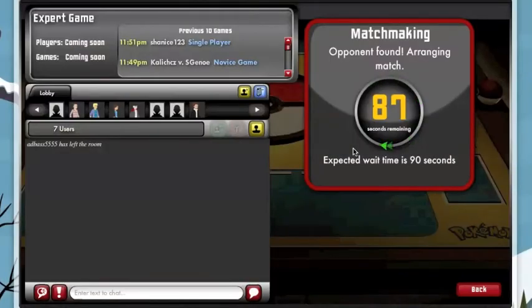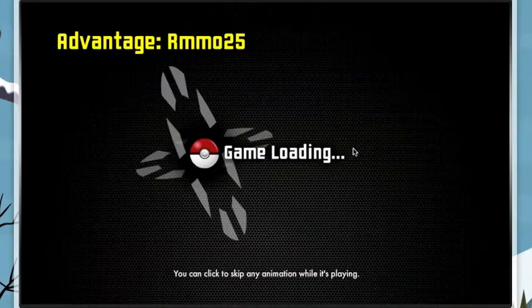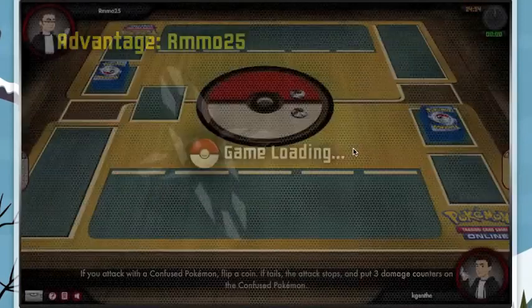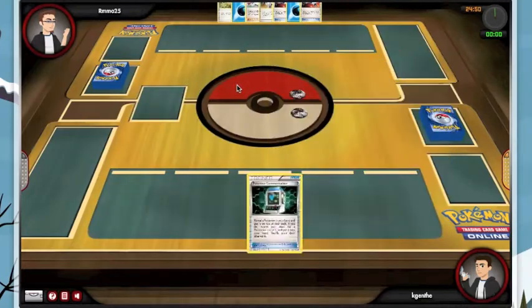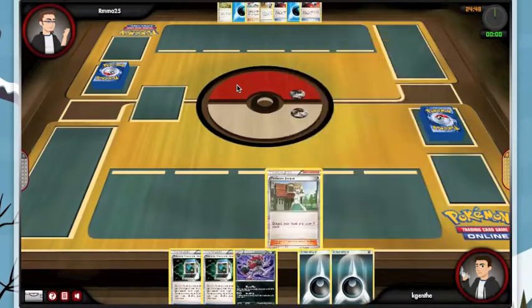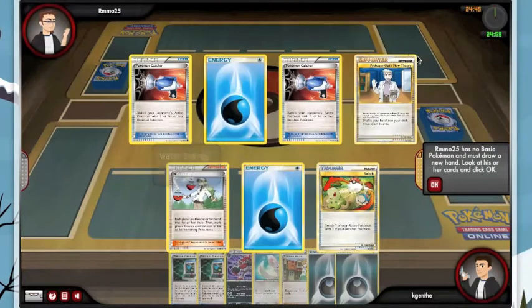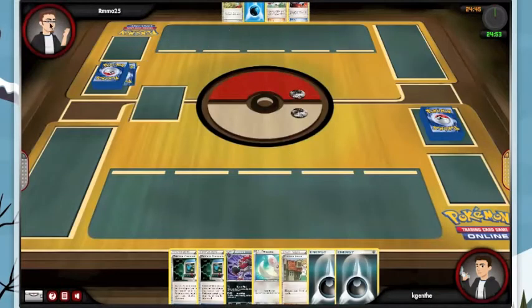We are still on our quest to find a decent match with my Sharpedo Victini Cinccino Zoroark deck. It looks like we are going to be playing something with water — possibly Kyurem. Kind of a weird start here with Catcher, Catcher, Water, Water, N, Oak, and Switch. Don't know what it could be — could be Kyurem, could be Feraligatr, could be Beartic.